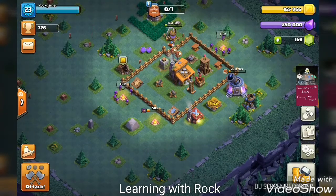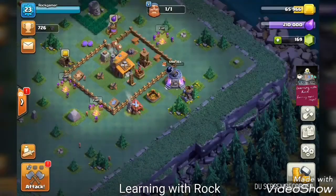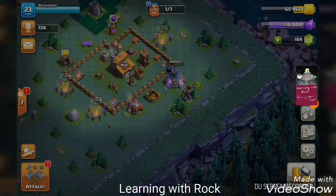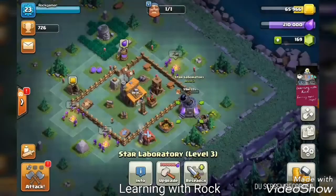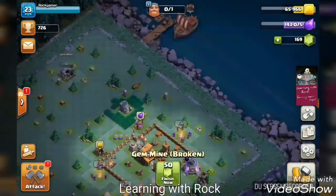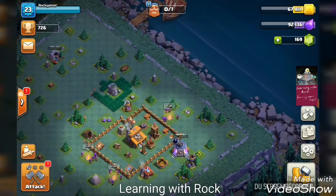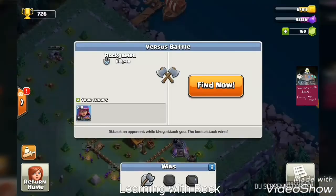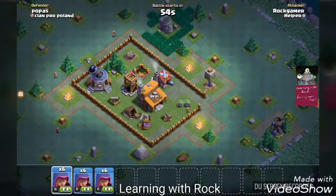We are waiting for troops to get done but unfortunately our storage is full, so we won't be able to play. We take a break and come back, starting off by upgrading some walls. We've queued the giants overnight, we'll upgrade the barracks overnight. Right now we take the gold mine upgrade. We now have a lot of space in our storages, so we can push our attacks and stack them up again. Off we go to raid.